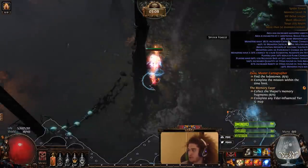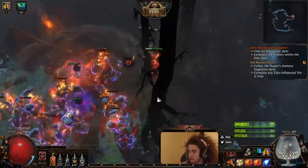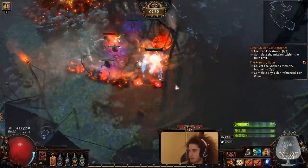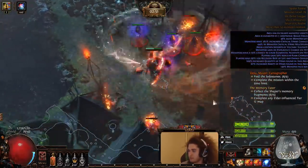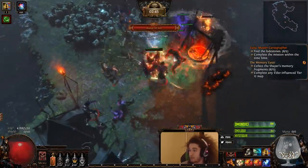I actually don't know who the boss is of this — oh, it's Alira. Alira's super easy, right? She doesn't really do anything except just tank the world. She is really tanky with endurance charges and 46% monster life.